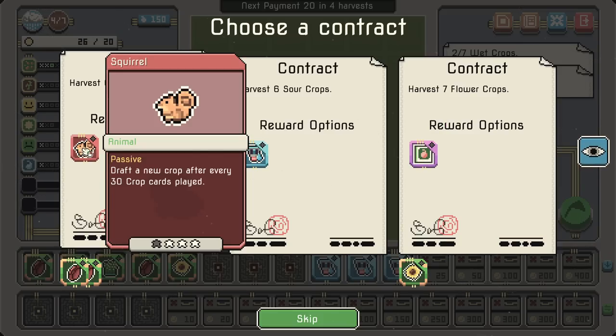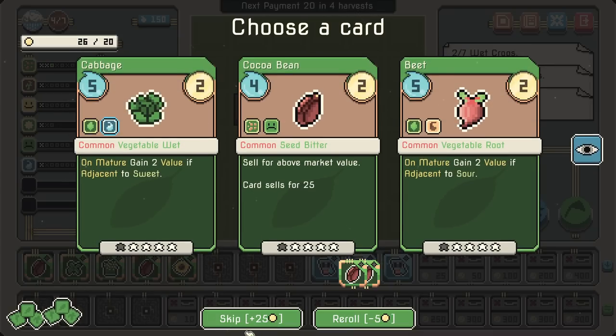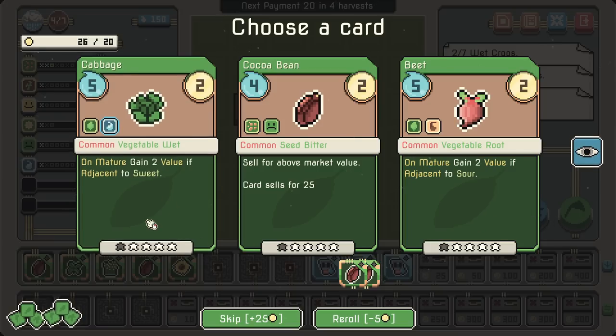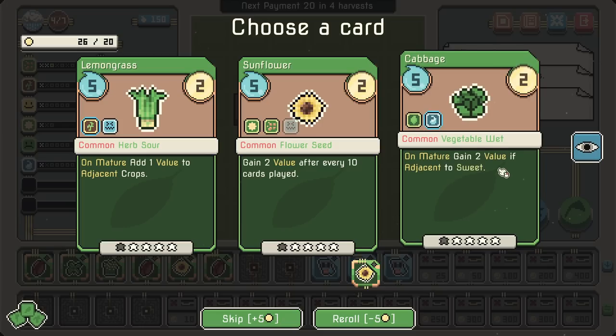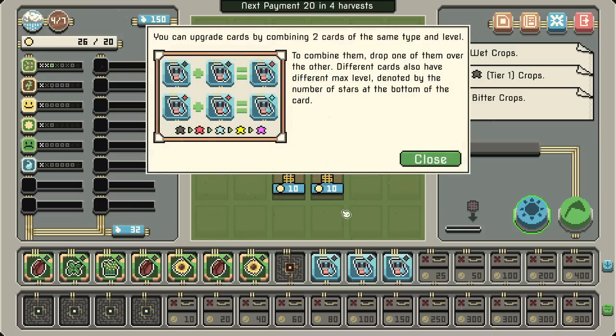Squirrel: draft a new crop after every 30 crop cards are played. Sure — do passives need to be in the active area? I'm not sure. Two value if adjacent to a sweet. Don't have that much sweet as it currently stands. Sour on mature, add one value to adjacent. Two if adjacent to sweet. I'm going to go for the sunflower. You can upgrade cards by combining two of the same type and level — drop one over the other. Different cards also have a different max level, denoted by the number of stars at the bottom.